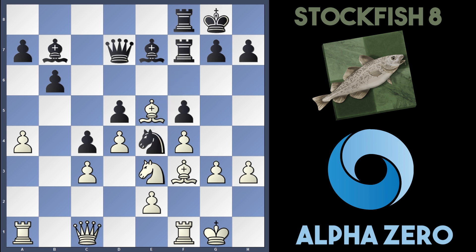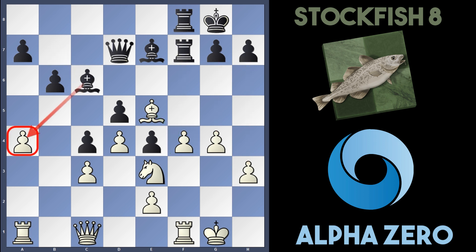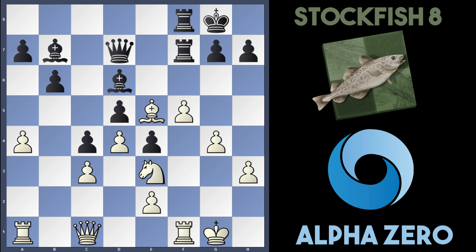Stockfish did play Knight to e4 now. AlphaZero took it off, and f takes e4. AlphaZero played g4 — the bishop on e5 protects this pawn very nicely, and all of a sudden white's got a pawnstorm coming. In the game Stockfish played Bishop c6. I was looking at Bishop d6, thinking black should try to take the bishop on e5 off. But f5 is a great move for white here — if Bishop takes Bishop, pawn takes, and Queen c7 attacking the pawn, white can just play e6 attacking the rook.